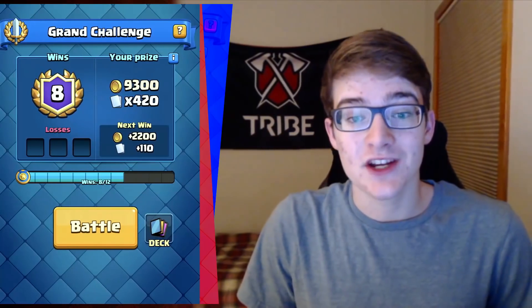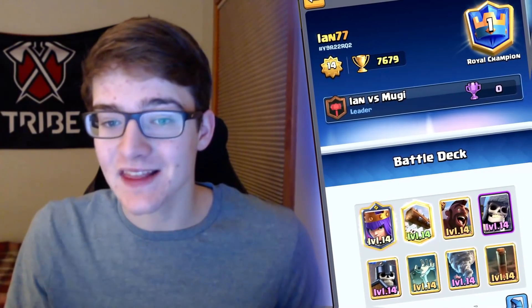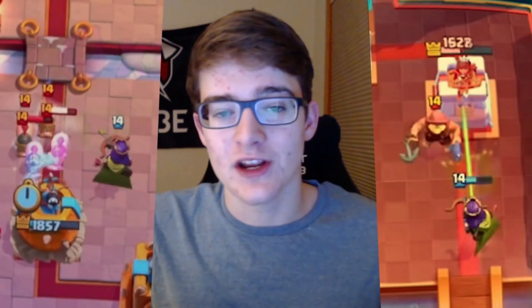In today's video I'm going to try to win this grand challenge using this brand new hog rider deck. Ian actually pushed to number one in the world with this deck. It has the giant skeleton for blocking the bridge or supporting the hog rider — when it dies it kills support cards. Tombstone is incredible on defense with the guards. Earthquake breaks through buildings. Archer Queen is insane on offense and defense. Tornado gets king tower activations and pulls things into the giant skeleton death bomb.